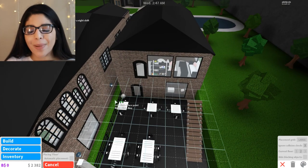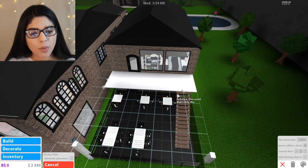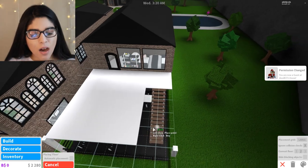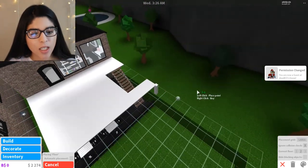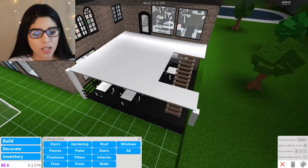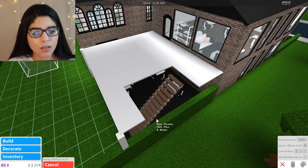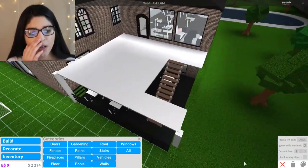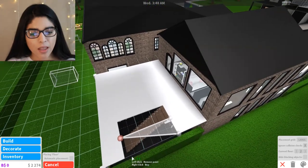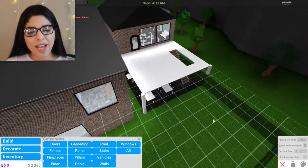We're getting the floor tool - no automatic placement, we can do it ourselves. Okay, I can't put it there, so I'll have to move the stairs a little bit. I need to close up this part here. Let me figure out what I'm doing - okay there we go, we can put it right there. Then I'm going to close up the side part as well.